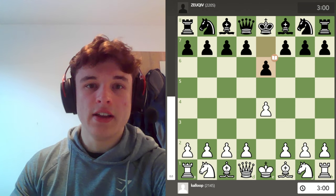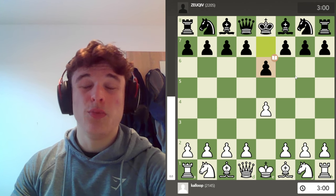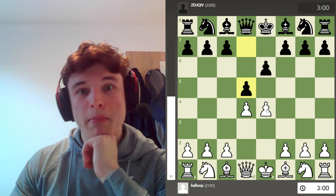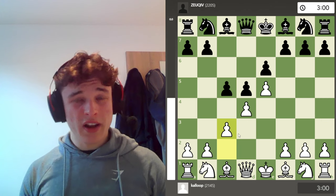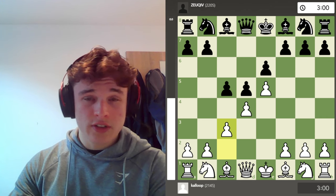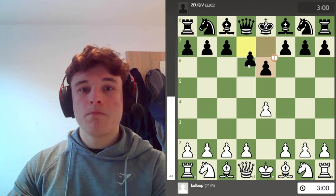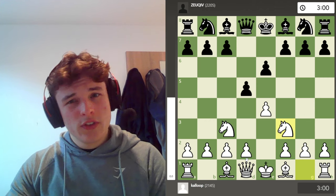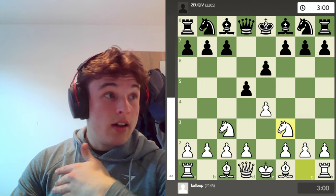As many 1e4 players know, black's response e6, known as the French Defence, is one of the most frustrating openings to try and play against. Main lines are very difficult for white to prove any advantage, and it often seems like black has the upper hand in the majority of cases. You can try and play a two-knight French, but this offers no real advantage to white in the long run, at least in my experience.